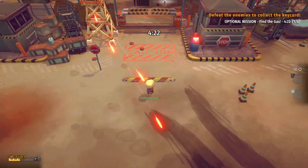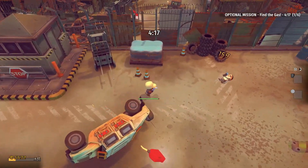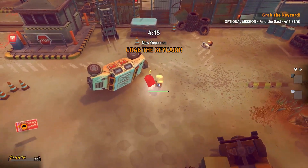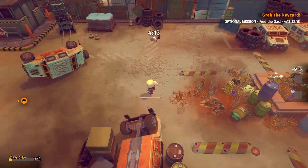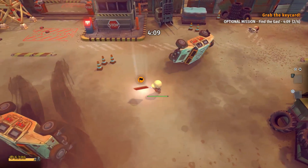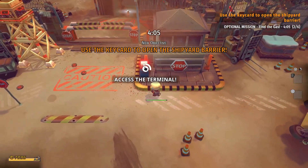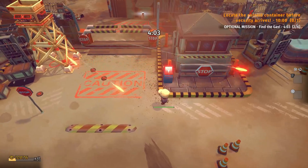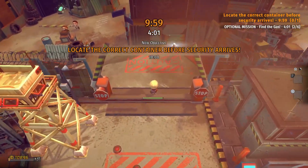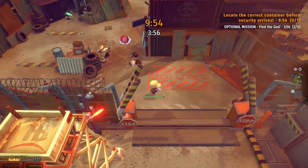The biggest part about Tiny Troopers Global Ops is the co-op aspect. You can play with up to about 4 people, or if you play solo you can use the CPU. But once your CPU dies on a level, you have to go back to HQ to revive them. The guns you start with are a pistol and a grenade, and in order to get other weapons you have to rank yourself up to unlock better weapons and upgrades.